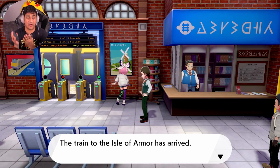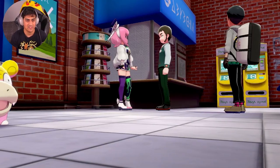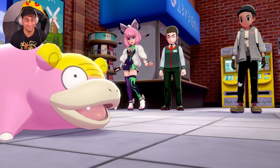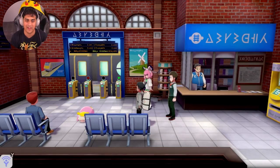As you can see, we're over here. The train to the Isle of Armor has arrived, and there we go — there's the NPC right over here. And then there it is — Galarian Slowpoke. Just go through that dialogue and go ahead and get it.